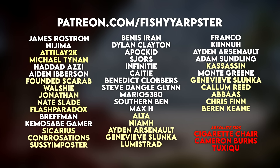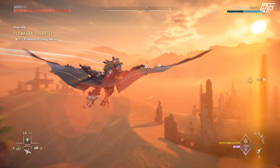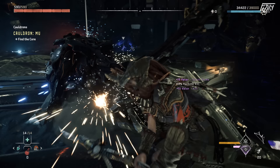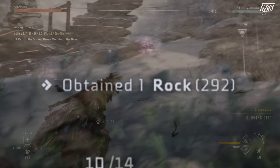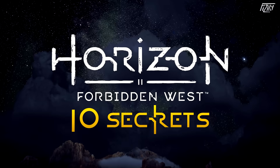Horizon Forbidden West is a fantastic game, one that I never got around to reviewing because reviews have never been my forte. I prefer searching for secrets in games, and as it turns out, between killing robot dinosaurs and robot meerkats and collecting literally 300 pet rocks, there are indeed secrets to be found within the Horizon Forbidden West world. So in today's video we're going to be checking out 10 Horizon Forbidden West secrets that many players missed.